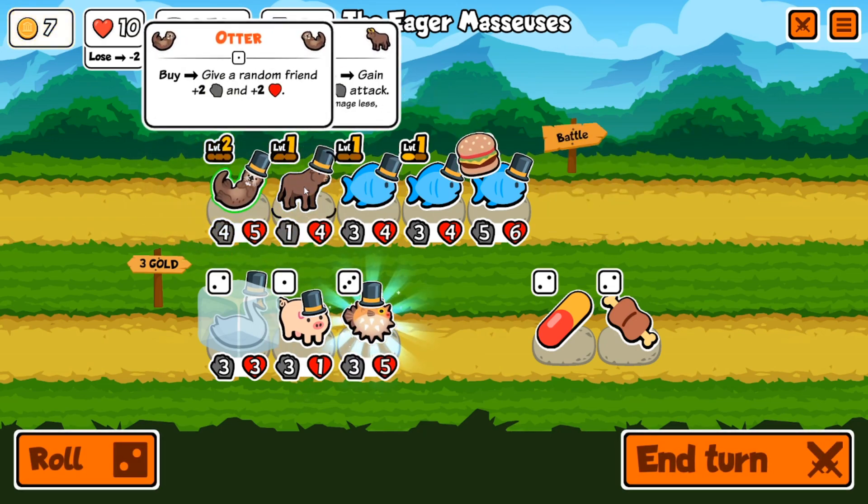Maybe combine them actually — let's roll once and see what we get. Another dodo of course. Roll again — another dodo. Got a couple parrots which would be nice to try to implement behind the dodo. Oh my gosh, another monkey — this is nuts, this is great for us, we might actually win one which would be great. I'm thinking we combine these monkeys and then add that parrot in.